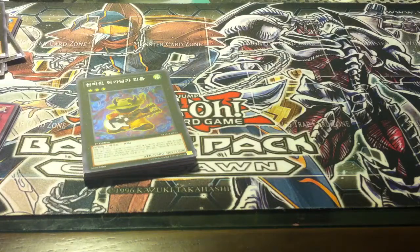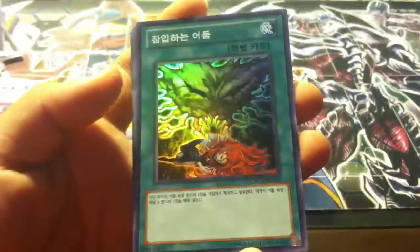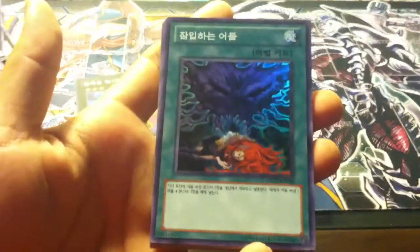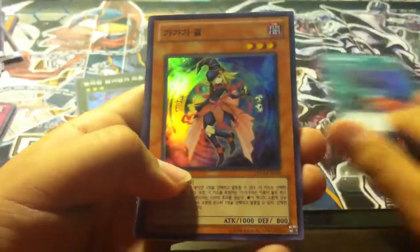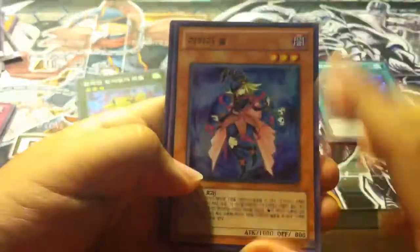Order of Chaos booster box. I'm almost done organizing them. So what I pulled from that was I pulled a Creeping Darkness super rare. We also pulled a Gaga Girl super rare — that was one of my favorite pulls.